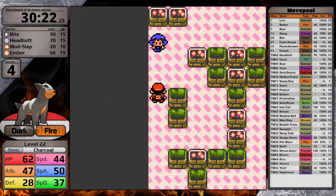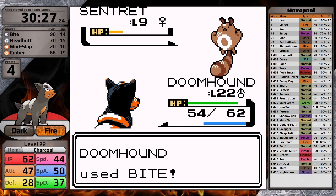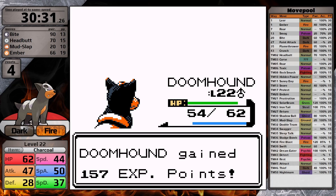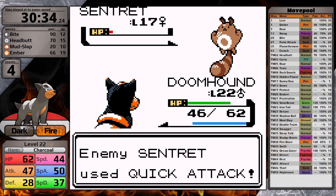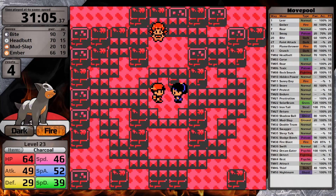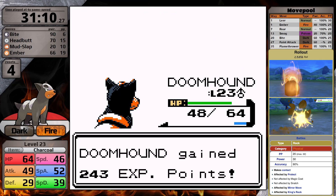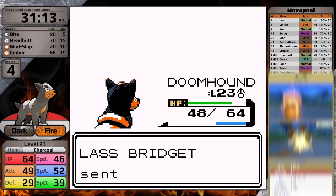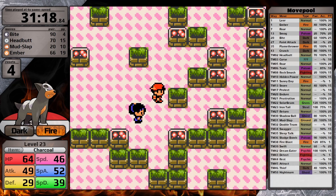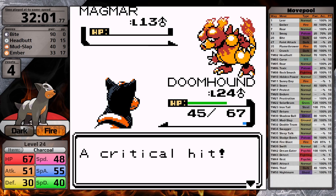Here's the thing about Houndour and its evolutionary line — it's really lucky because while it has a slow growth rate, it does evolve at level 24. It would have been truly cruel of Game Freak to make this thing evolve at, like, level 50 or something. I was really hoping that the trainers I defeated to this point would level it up enough to evolve before Whitney, especially because her Miltank has Rollout, which is super effective against Fire types. I defeat all the gym trainers to give me as much experience as possible, but it isn't quite enough, so I have to head back north and defeat a few more trainers to push Houndour over the level it needs to evolve.